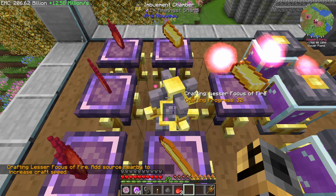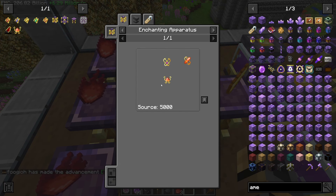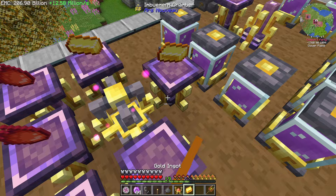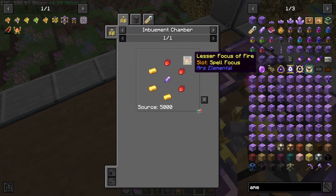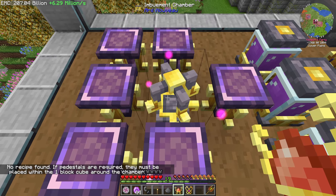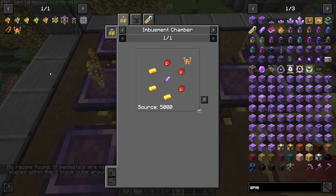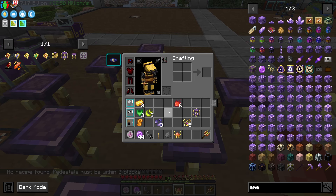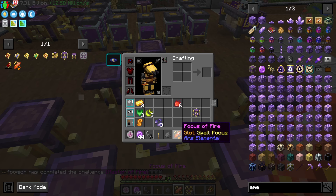Cool - here's this lesser focus, which means we should be able to convert this into a focus of fire. So if I go ahead and remove all of this, boom boom boom. And then to make the big one I just need to put it in the middle and then one of these. No recipe found - if pedals are required they must be placed with them. No recipe found? Oh, the enchantment apparatus - not this one, my bad. So put that in there. Come on. Why are we being annoying? There we go. And just like that, we now have a focus of fire.